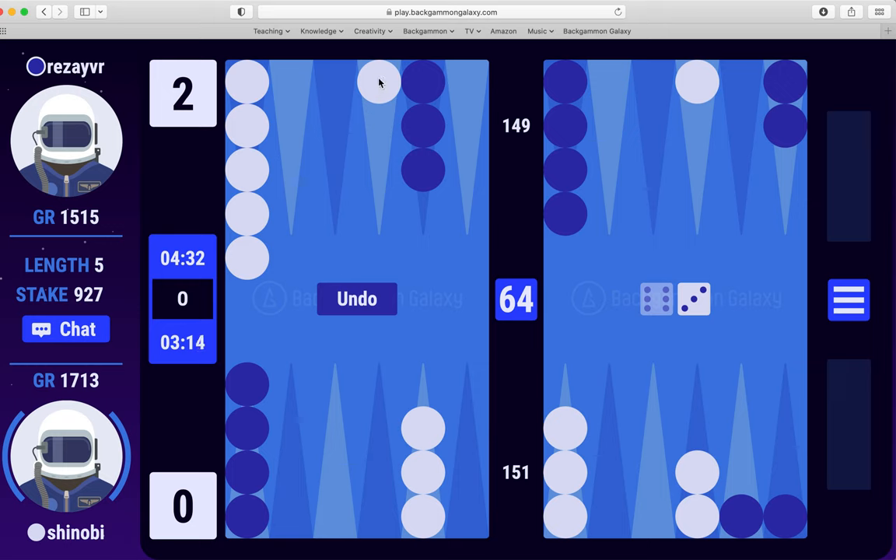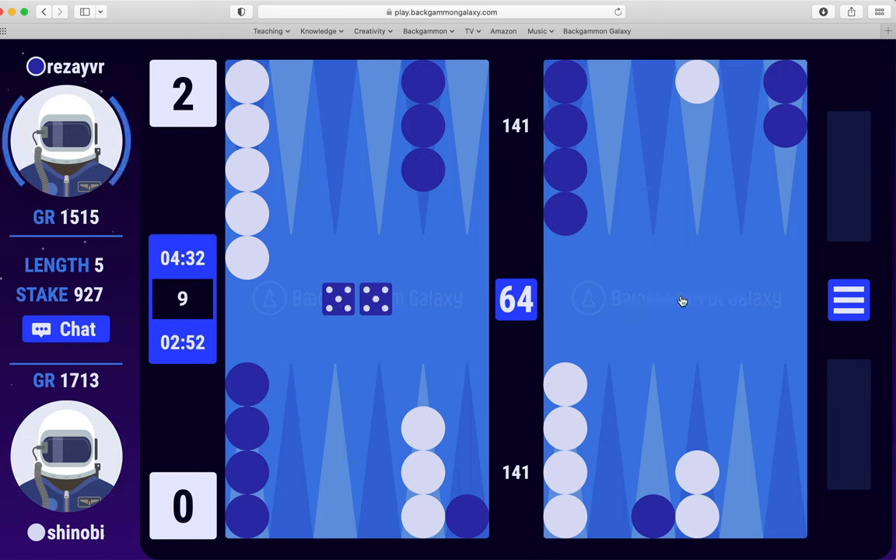There are no better options really — I could play this but then I'm just leaving a bunch of shots anyway. Let's play to the midpoint, 6-3. When I'm behind in the match score, I want a more volatile position, and when you're ahead in a match score, you want to lower volatility. Now here, being behind, it looks right to hit — but there's no good three here, unless I keep playing to the ace, which is also not particularly good.